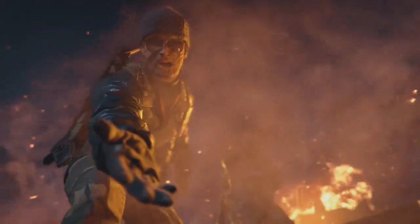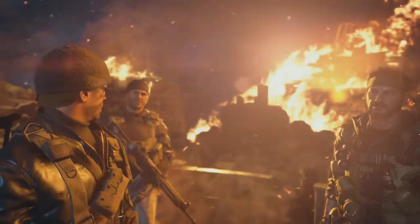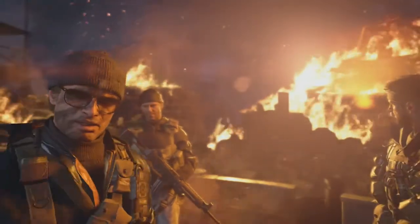We stopped him. Those towers are history. What's your situation down there? Come in. Woods, have you found them yet? Over here! Give me your hand! Take my hand, Bell. We did it. This is a message to Perseus and those that'll follow him — we don't just sit back and hope for the best. We make the best happen. This is how wars are won, Bell.